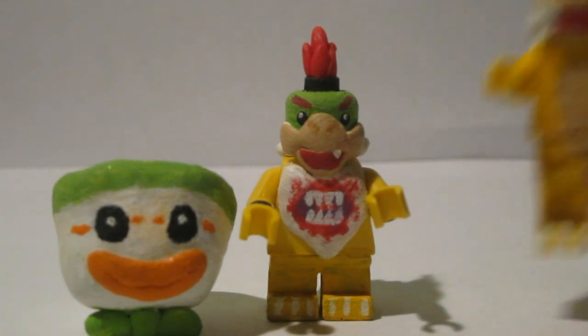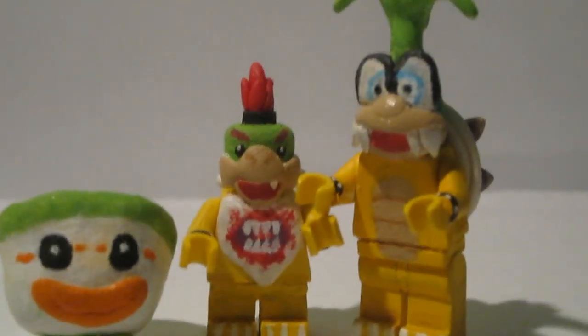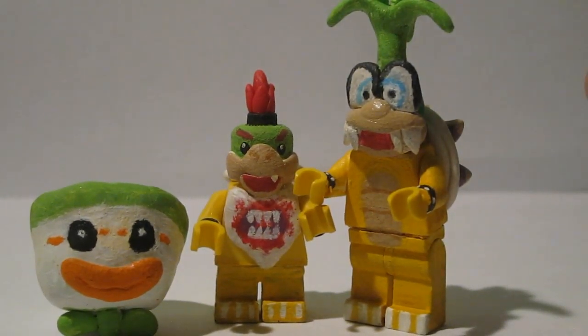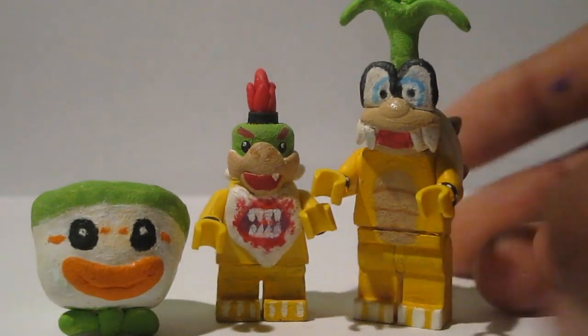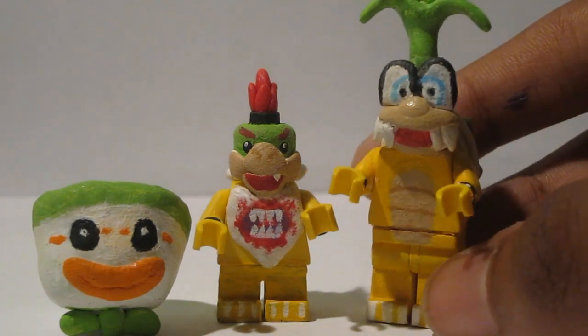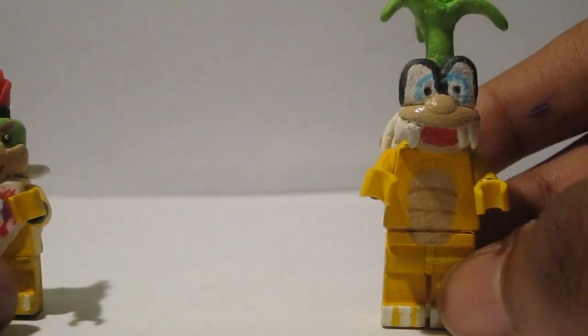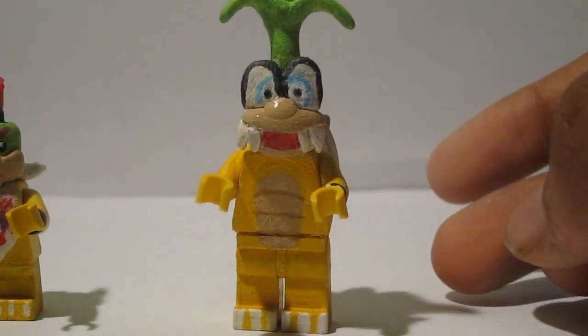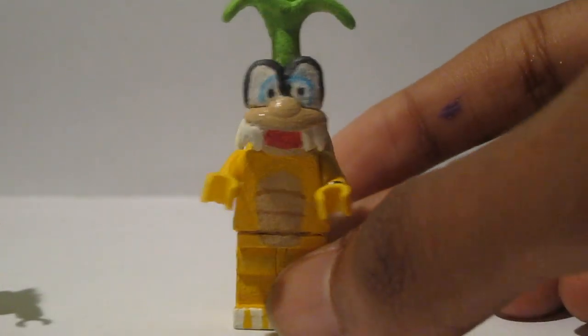So I decided to make my favorite Koopaling, Iggy Koopa. Let me zoom out — actually let me just back up the camera because zoom does not want to work. Anyway, here's my Iggy Koopa custom and as you can see he's really tall. I'm just gonna move Bowser Jr. and the clown car out of the way.